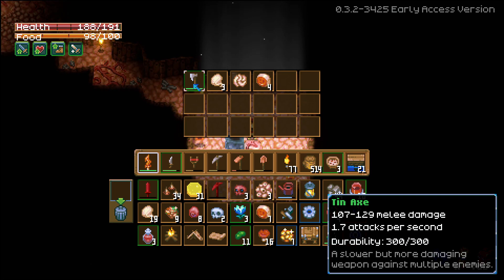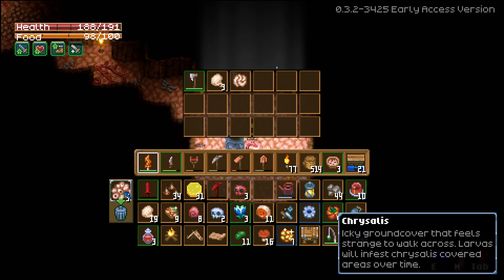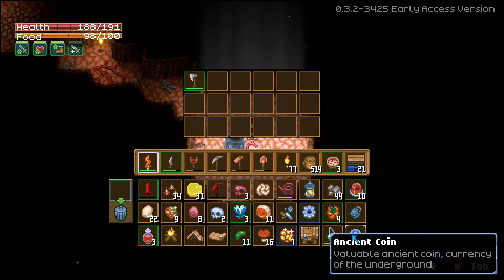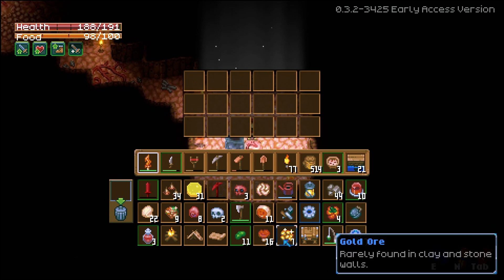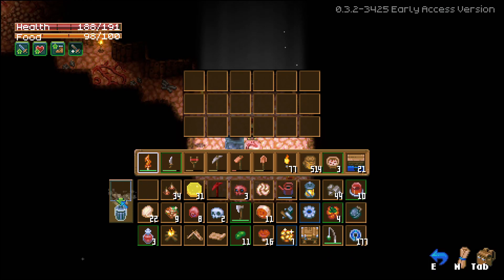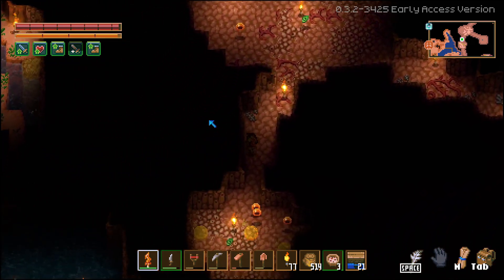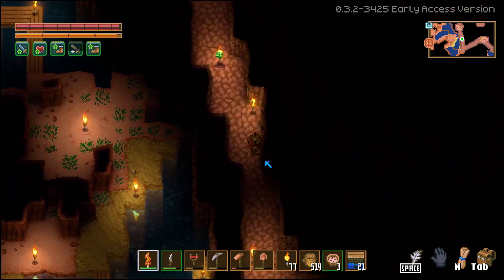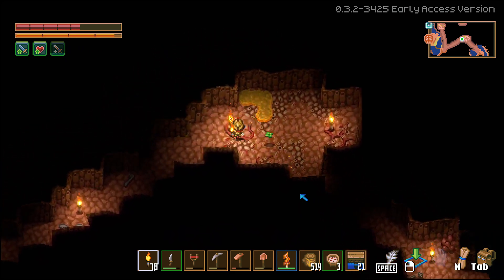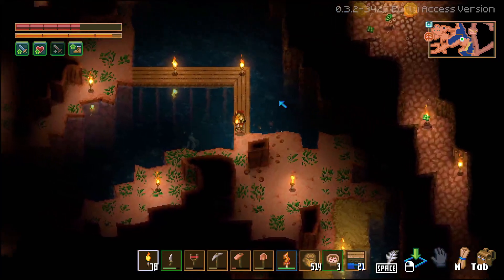A tin axe — a slower but more damaging weapon against multiple enemies. There's a grub knot — that's kind of disgusting. I guess we'll throw away the crystalists since we already have a bunch of that. We can grab this because we already have some of it. I guess we'll throw away these and just take the axe. I would kind of like this chest too, but I don't have any extra space. A bloody skull came out of one of the meat pods — I guess that's what we'll call them. This is really weird because it's insinuating there's an area above, like a big hole above us with light shining down. A tin axe — a slower but more damaging weapon. I am about finished with bugs for the moment.